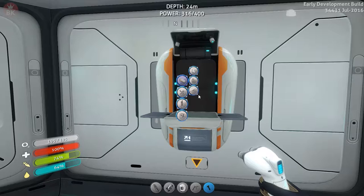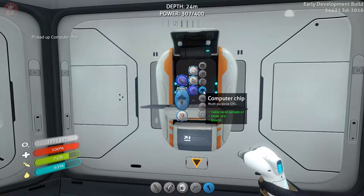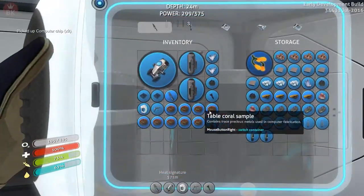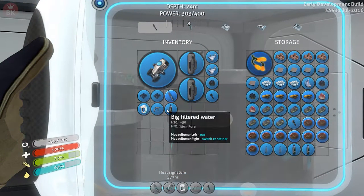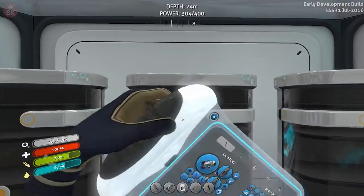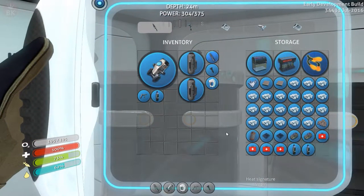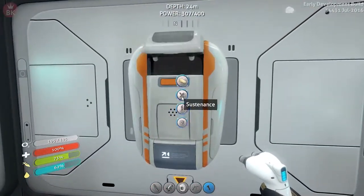Two computer chips - that would be swell. Computer chips done, great! Now let's put these guys back in storage. Inventory is full over there too. Let's just leave these two here. Alright, now enameled glass.